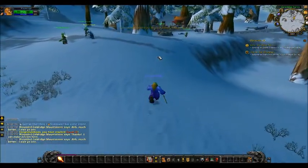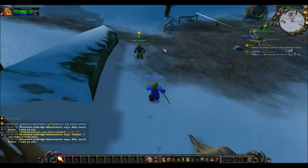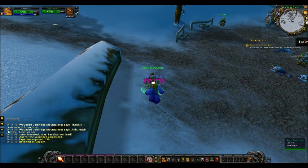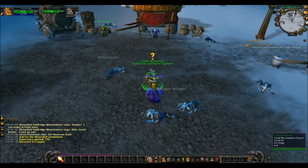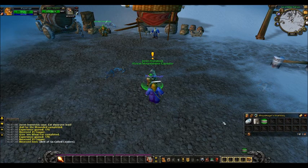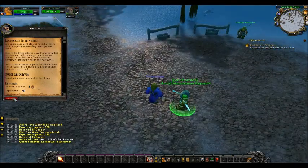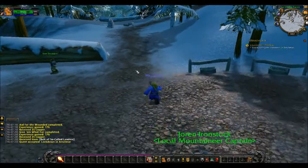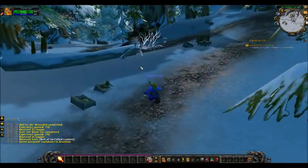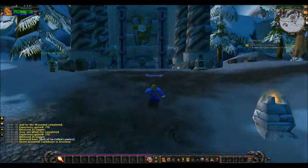We'll turn them in - first of all to Sten Stout Arm, just to the left of where you start. That's just XP and a bit of money. Then to Jor and Einstock - he has a belt, wrist, and feet for me. Another quest: speak with Jonah Ironstock in Anvilmar. Just follow this path up here, into this building over here. There are some training dummies inside.